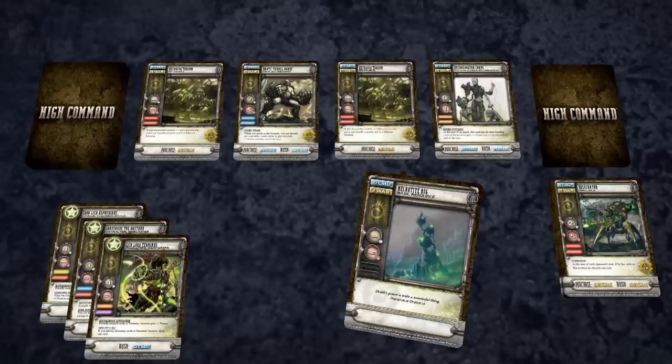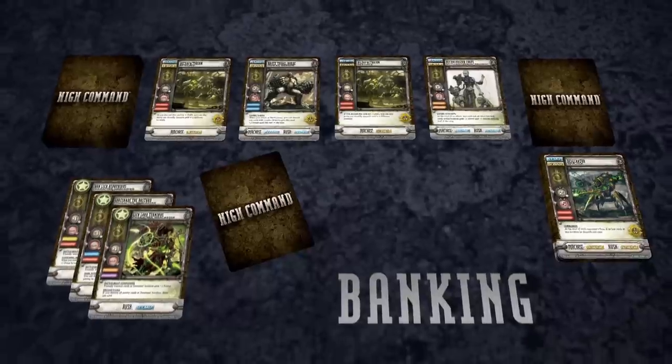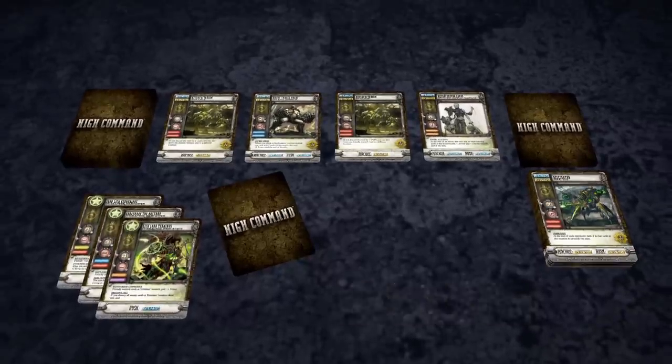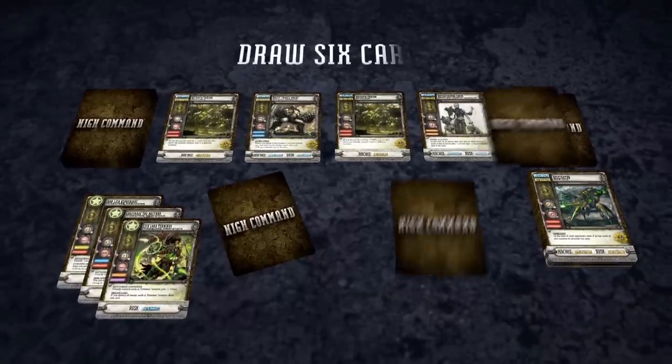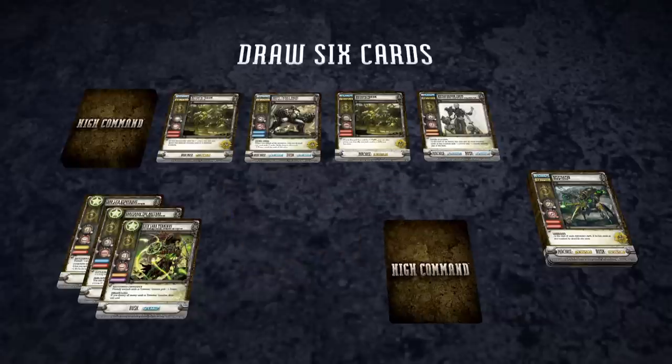Typically, you will use most or all of the cards from your hand to purchase, deploy, or rush cards. But if you have cards left over at the end of the order step, or if you want to save a powerful card for a later turn, you can bank one card by placing it face down in front of you. Any other cards must be discarded. After banking and discarding, I draw 6 cards from my army deck to create a new hand. Note that 6 cards is not the maximum hand size — some abilities or effects, like banking a card, enable you to have more than 6 cards in a single turn.